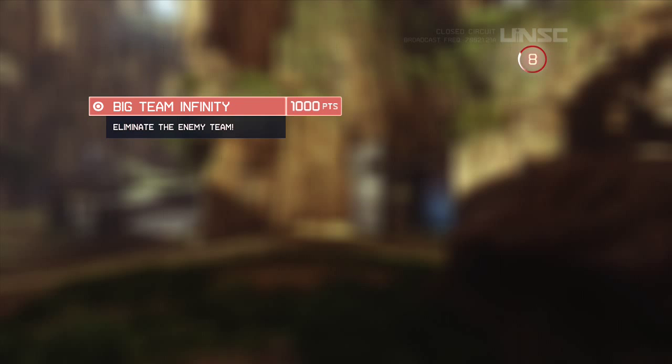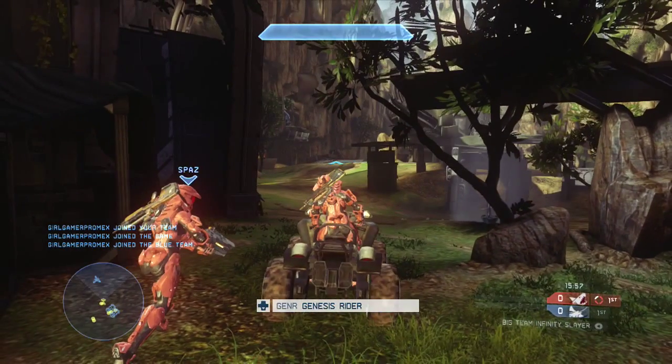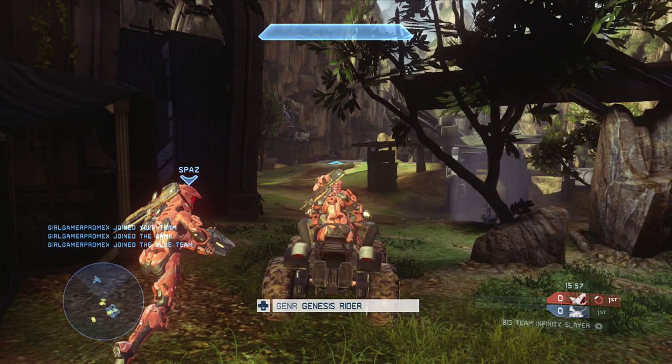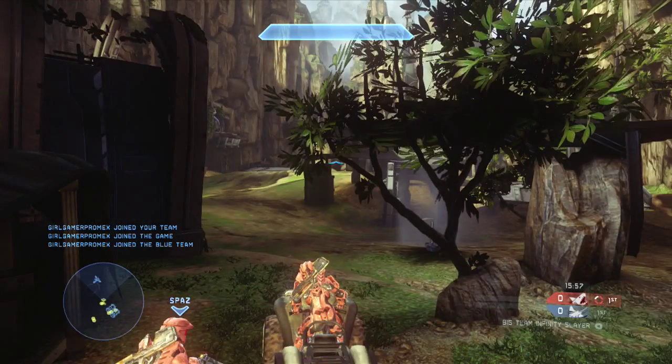Hello everyone, Genesis Rider here with another Genesis Tips and Tricks video. Today I'll be going over some big team Infinity Slayer on the map Exile. I was playing with a few of my friends, but during this game what you're going to see is not a whole lot of vehicle gameplay. I'm going to be showing you how to hold various areas of the map and how that can be nearly as effective as a strategy on Exile as running around and pushing certain areas. In games like Capture the Flag and specific team Slayer maps like Adrift, you do want to be pushing through various hallways, but on Exile it's not quite the case. I get quite a few kills and not very many deaths.